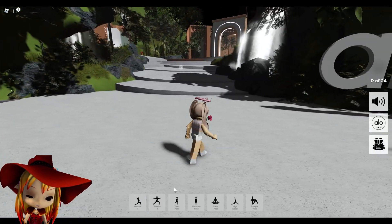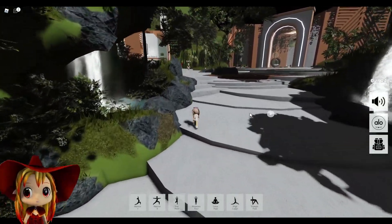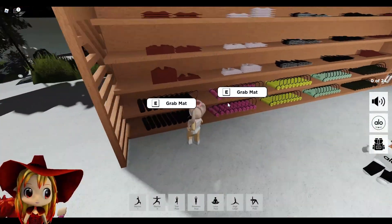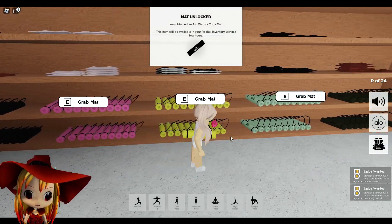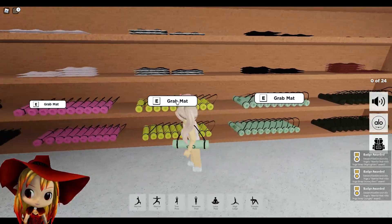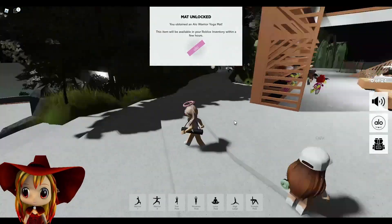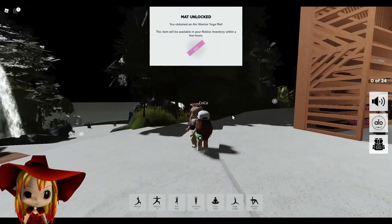So there's a bunch of funny yoga stuff, but basically you can get around six items from this event. The first five are super easy to get — you just come over here, press E on all of them, and grab all of the mats. It'll take a while to appear in your inventory like usual, but eventually all these yoga mats will appear and yeah, that's pretty cool.